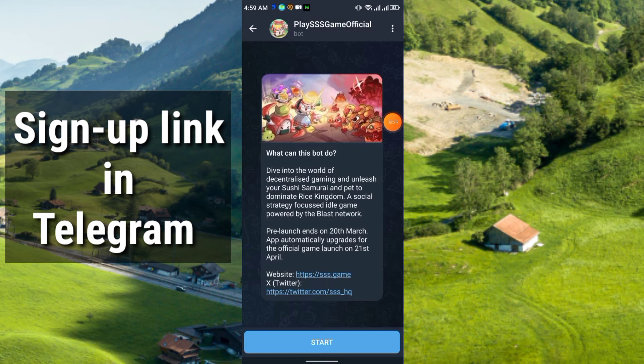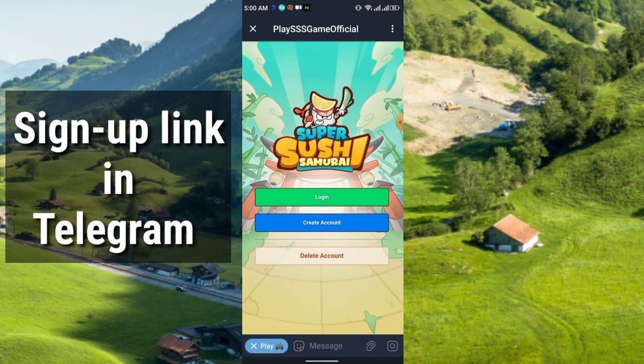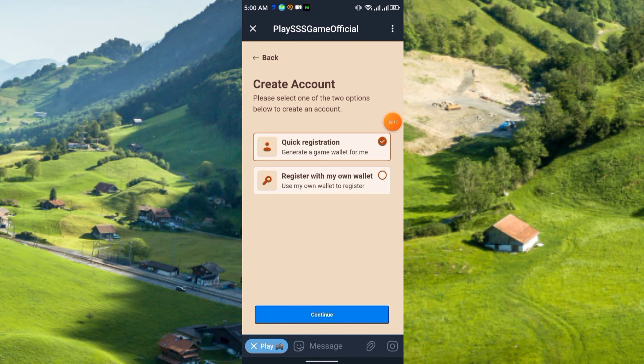After you click the link you will get this interface. You have to click Start here, and it will show a prompt to launch the web app — it will connect to its website. Click Start again and now you have to create an account. Click here to create account, and then choose Quick Registration.